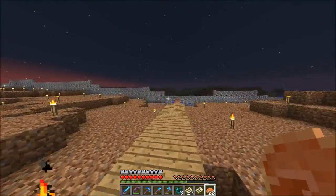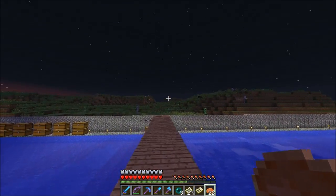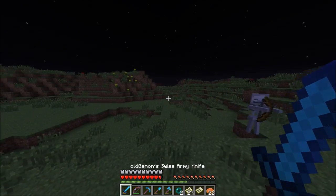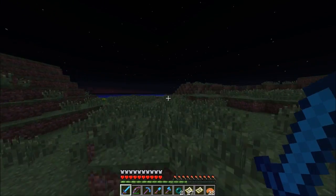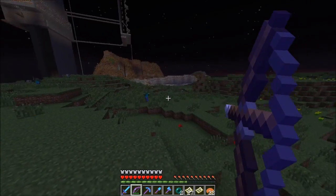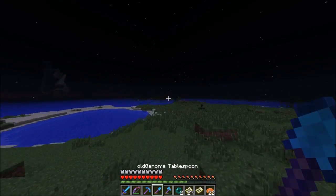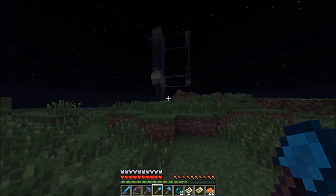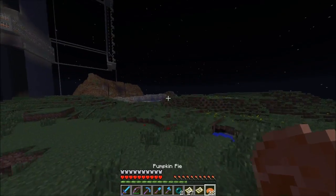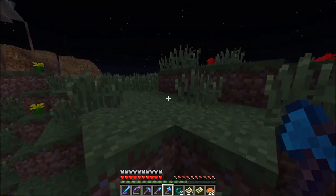They improved rendering, added mapping, and anisotropic filtering - that's what it was, I was thinking about anti-aliasing but I don't think that's in there as a shader. Anyway, let me skip the night so I have some more time to ramble about 1.7. We got a nice amount of new blocks - we have some more wood types.